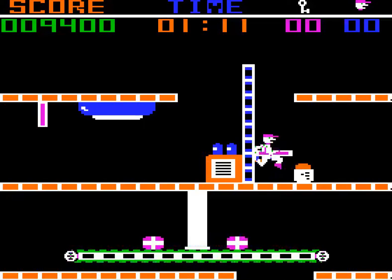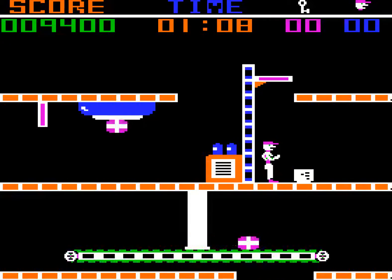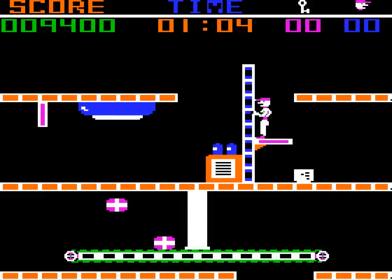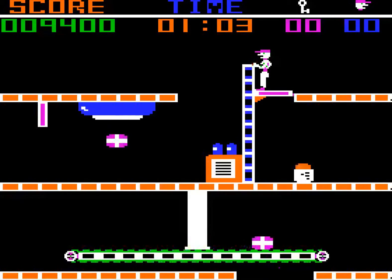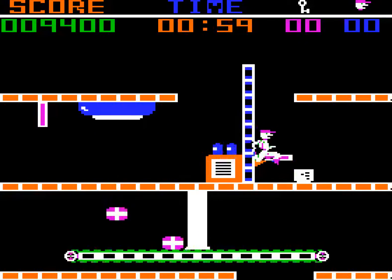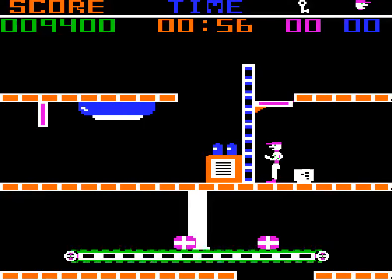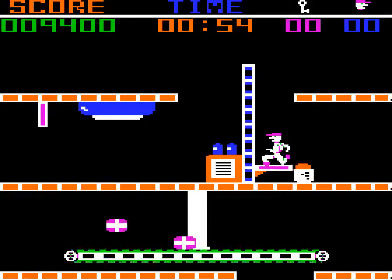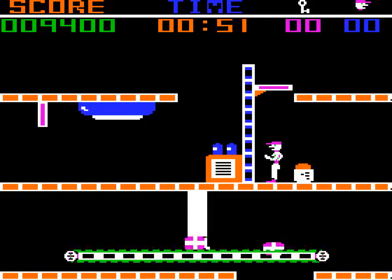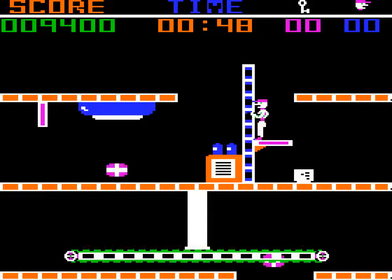I'm going to game over any second here, I know it. But I'll try and explore as much as I can before that happens. So that lift there has a kind of narrower hitbox than it looks like it should — I fall off the left and right edges of it kind of early. Basically stand on the purple part, not the white part. But I have to be farther left than that to make that jump. That might have been a mistake. So it seems like some games from this era had a bad habit of making you do pixel-perfect jumps.